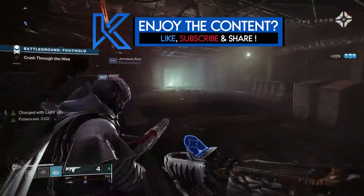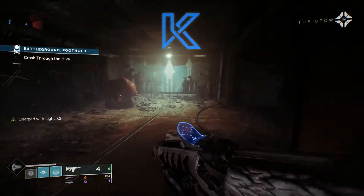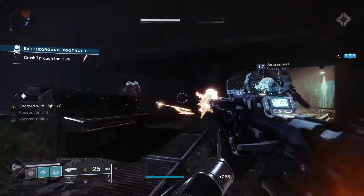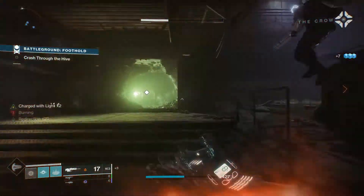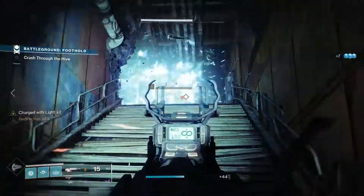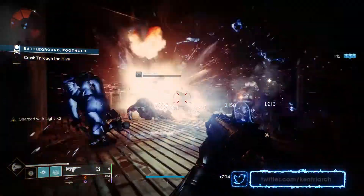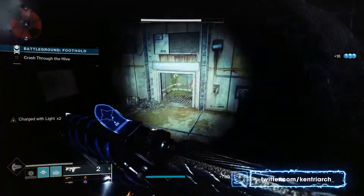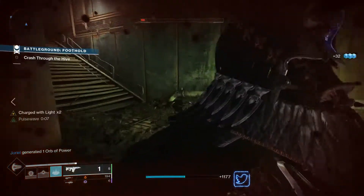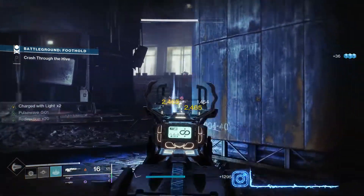How does Bastion fare in PvE? This weapon is not for ad clear, so make sure you bring something else in your loadout for that. However, it is great at single target damage — definitely whip this out for powerful enemies. It'll take down a yellow bar in one burst and a champion in two to three bursts. I was actually able to take down a barrier champion without it ever getting its barrier up. The biggest issue with Bastion is that it takes up an exotic slot — why would you use your exotic on Bastion when you can just use Heritage to do the same amount of damage?